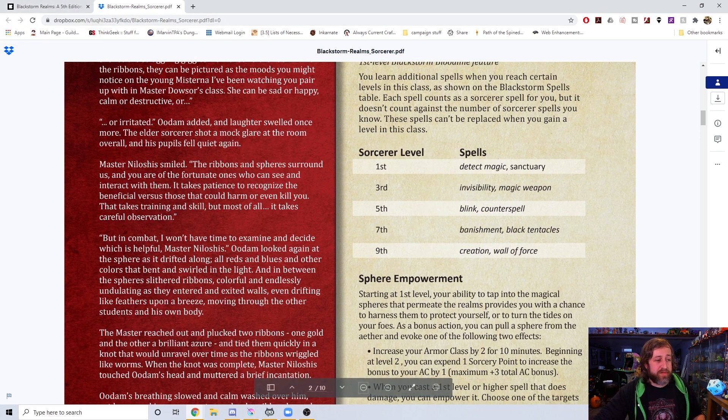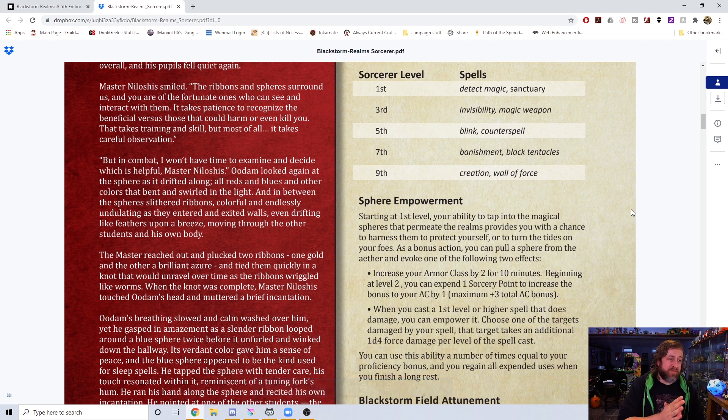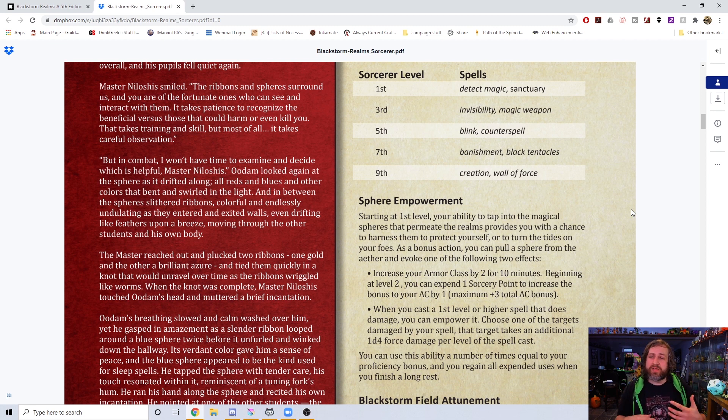At first level they get Sphere Empowerment. As a bonus action, you can pull a sphere from the ether and evoke one of two effects: increase your armor class by two for 10 minutes — and beginning at level two, you can spend a sorcery point to increase that AC bonus by one, to a total of plus three. The thought process was to mimic Shield of Faith. We went through a lot of alterations — it was originally an action — and I said let's use Shield of Faith as the basis. Or, when you cast a spell of first level or higher that deals damage, you can empower it: choose one target damaged by the spell, and that target takes an additional d4 damage per level of the spell cast.